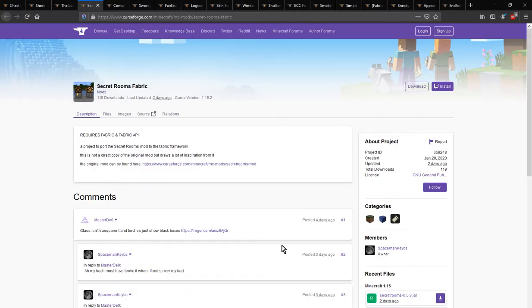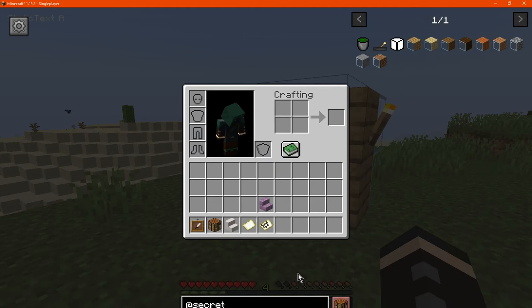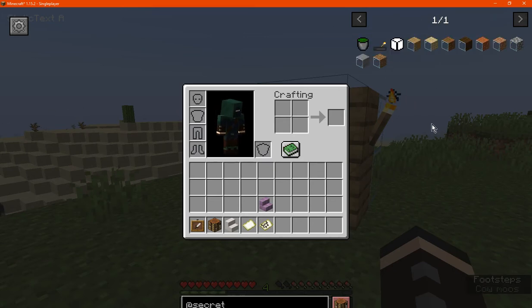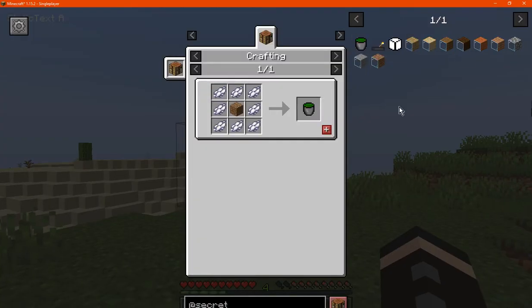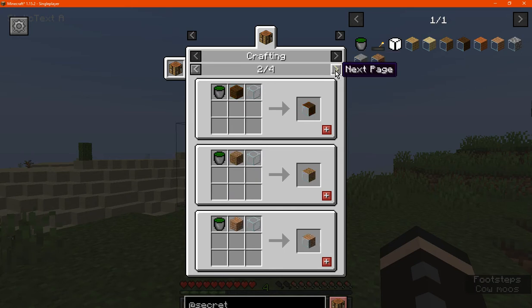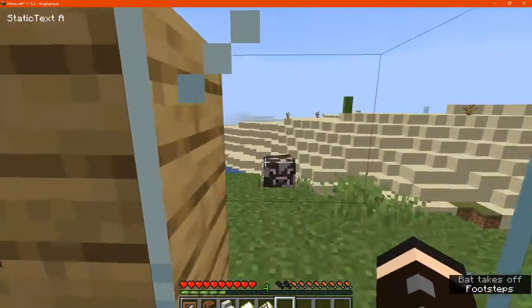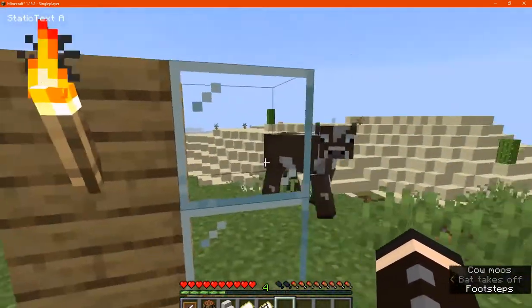Hello everyone, this is Tendalk2 and welcome to another Fabric Mod Overview. This time on Secret Rooms, a mod that adds the ability for you to use a bunch of creative approaches to secret rooms. For example, we have Camo Paste which is just a crafting item that you use for one-way glass. One-way glass lets you see through the block from one side but not the other. So quite useful.